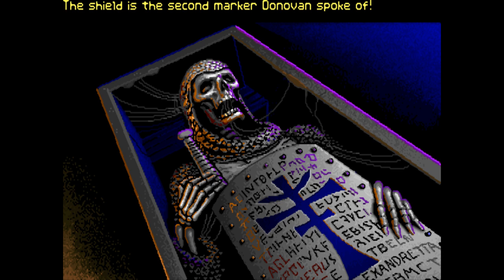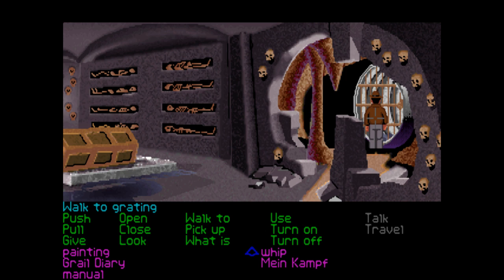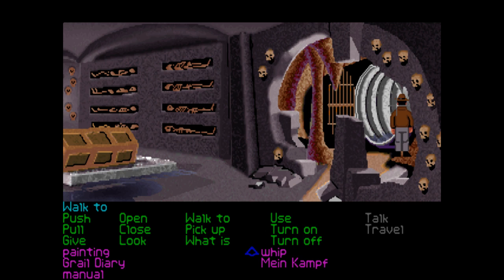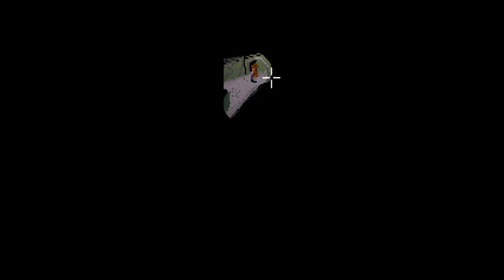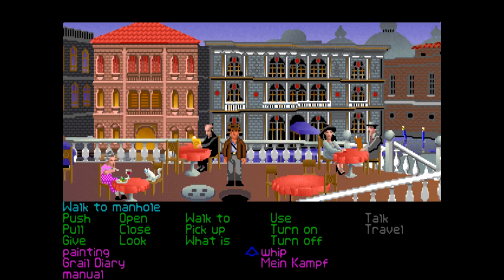So now we know where we're going — we have to go to Iskenderun on the Mediterranean coast. Can we get out this way? I'm guessing we have to leave. The door isn't locked from this side — okay, apparently you can just open it from this side. That takes us back into the tunnels. Now we finally leave through the manhole cover, like in the movie.